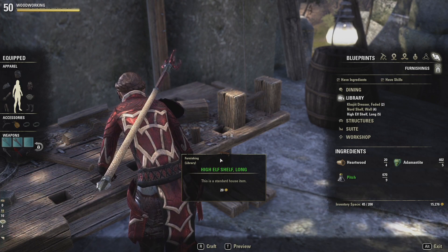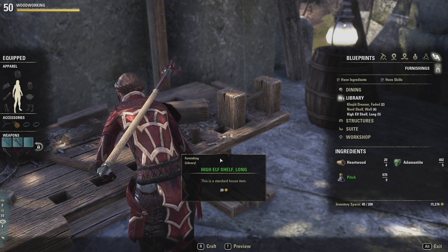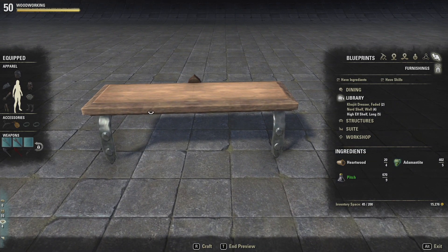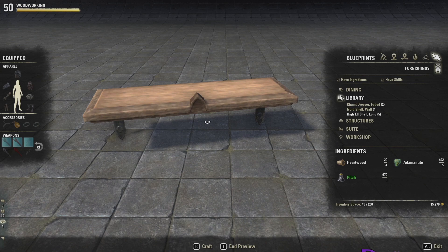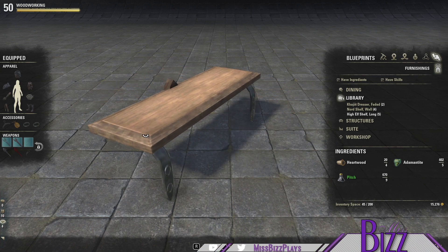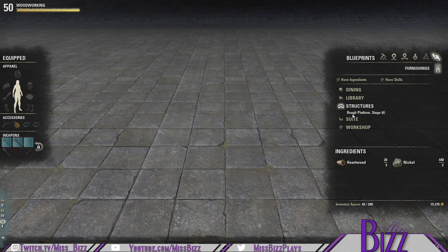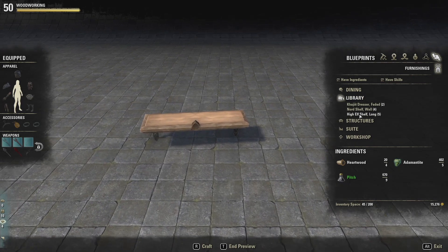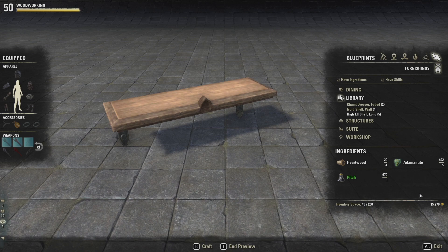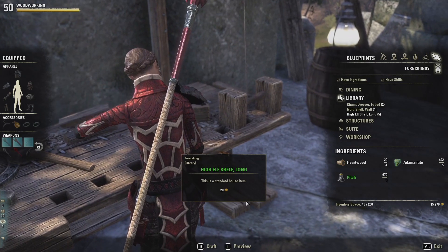Everybody knows the little icon isn't so awesome, and this is furniture — I'm using a lot of my materials and I want to know what I'm crafting. Elder Scrolls Online has added an actual preview window. I can rotate the item and get a good look at what I'm about to craft. What's even better is once you are inside this preview window, you can actually switch between all the different things you've learned for that craft and take a look — maybe I want to build a bed, or maybe I want to build a shelf and take a look. Your ingredients are going to update along with it. You can craft the item right from the preview window or come back to the regular crafting screen.